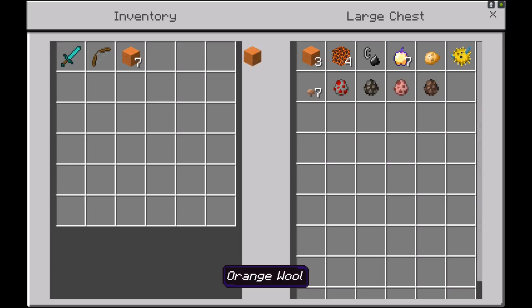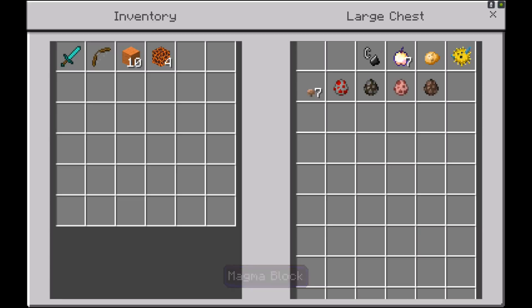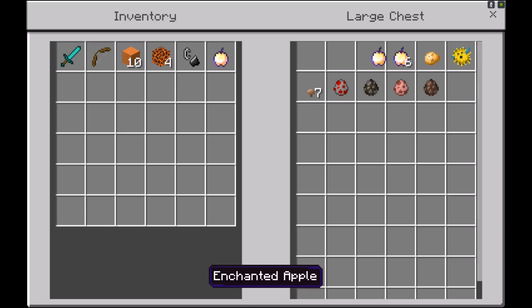So what you guys are going to need first: you're going to need ten orange wool, you're also going to need four magma blocks, and you're also going to need a flint and steel to light it all up. You're also probably going to want to have some Enchanted Golden Apple just in case you actually end up lighting up something you was never supposed to light up.